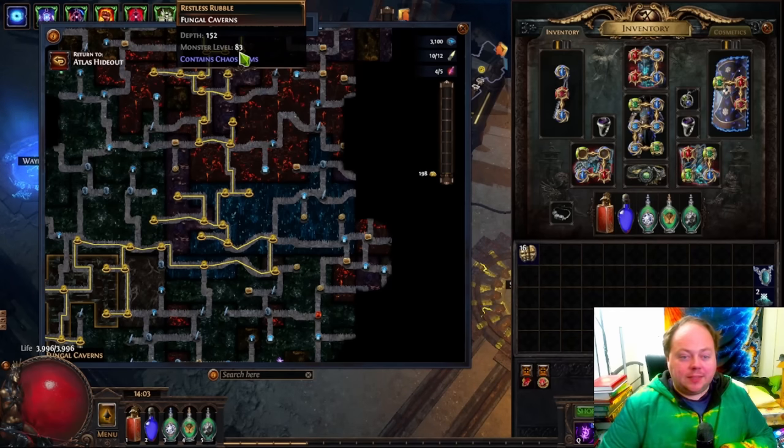Oh howdy y'all, grab yourself a drink. It is time for some Path of Exile discussion. Today I wanted to talk about these Contains Chaos Items nodes that you'll find in Delve. They are far better than people are giving them credit for, and this is not due to the jackpot that most people recognise as a jackpot.